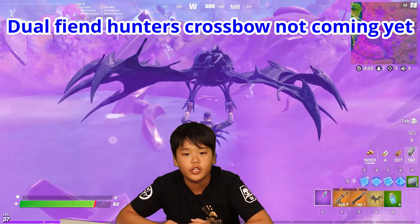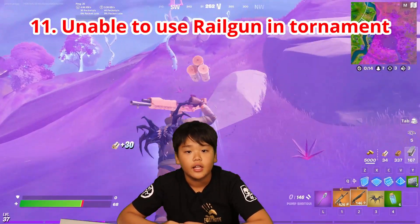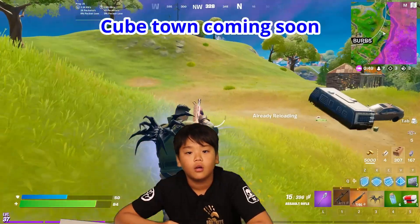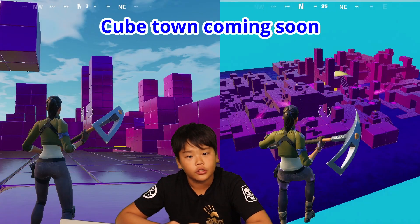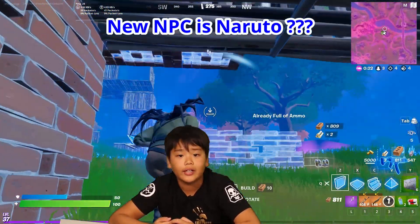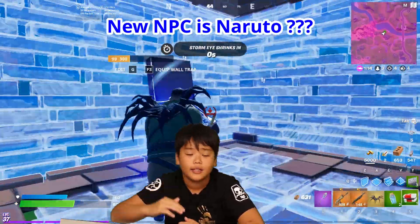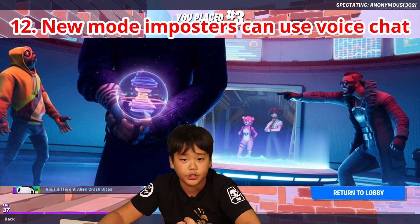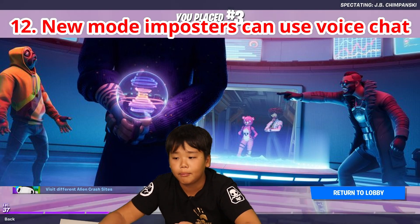I was looking for the real hunters weapons from the trailer, but they're not in yet — maybe next time. In tournaments like Arena and Cash Cup, rail guns are gone. There's also a new POI coming soon called Cheat Town, which looks really interesting. A new NPC with a big bull is coming, and there's a small chance it could be Naruto. There's also a new game mode called Voice, an updated version of Impostors, where you can chat with random players.